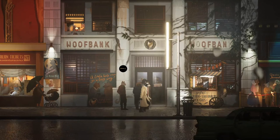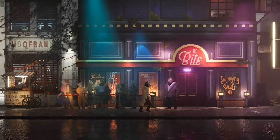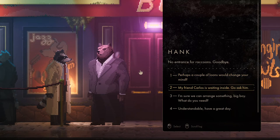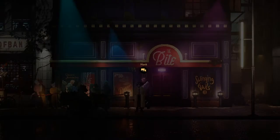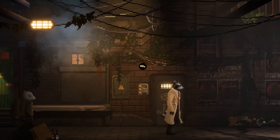Oh, the Bite's right here! I definitely wouldn't fit in with that crowd — wouldn't want to. Hank — 'No entrance for raccoons. Goodbye.' Perhaps my friend Carlos is waiting inside — go ask him. 'Yeah, of course. Get lost or I'll bash your head in.' Can I get inside? 'Still no — don't ask again.' All right, we can't get in there. Maybe there's a way in through the alley — that's what I'm thinking. Here we go. It looks a bit dangerous down here. Nothing down here. Stay vigilant. What's that? Intercom. Let's talk to Larry.